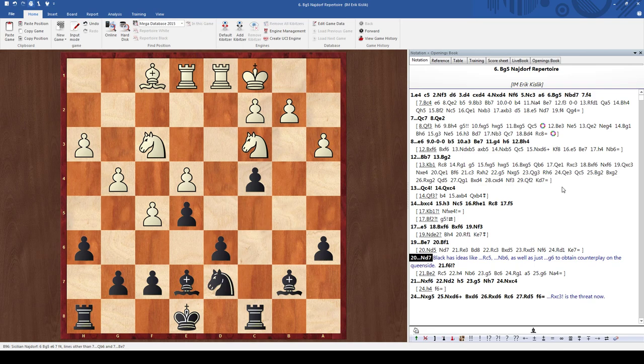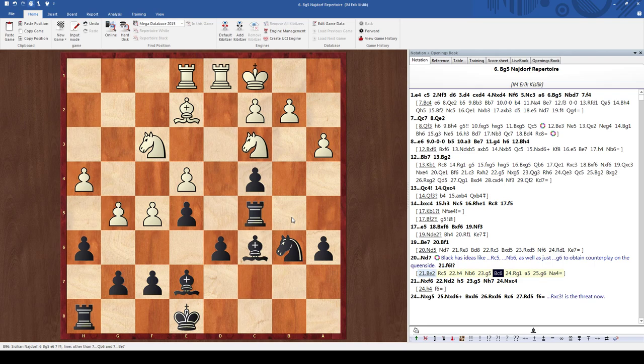If bishop to f1, attacking our c4 pawn, we can just go knight d7. Here we have all sorts of active ideas like rook c5 and knight b6. Also ideas like going g6 and trying to open things up with g takes f5. So knight d7 — and one idea for white: if bishop e2, rook c5, h4, knight b6, he can go for g5. But after rook g1, a5, g6, knight a4, there's not actually any real danger for black. If g takes f7 check, king takes f7, the king is perfectly safe.